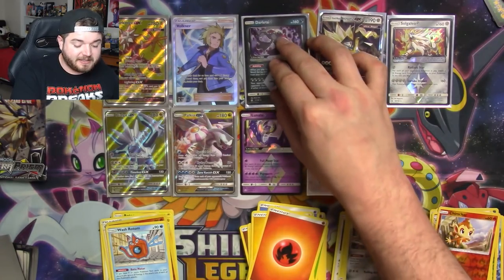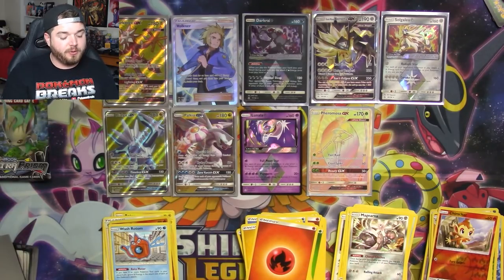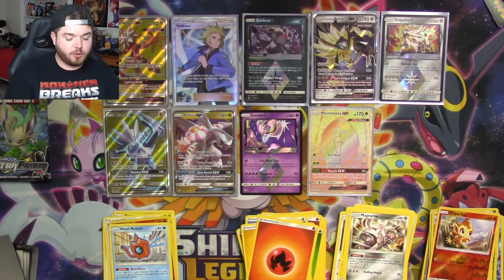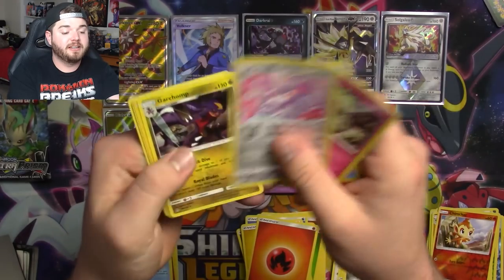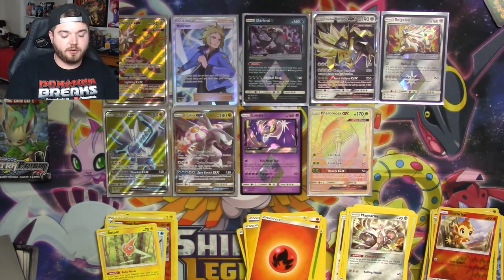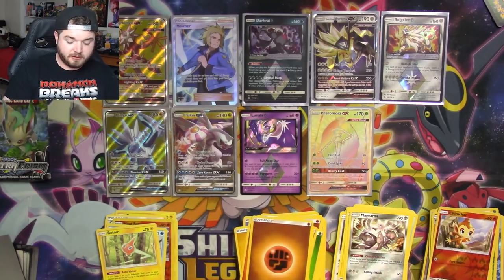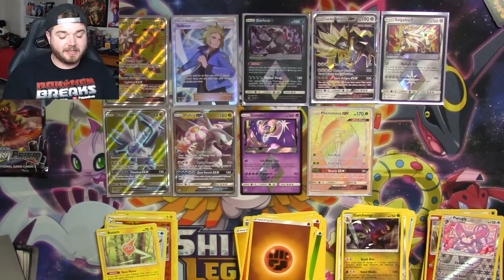This box is fighting to win right now. The pull rates are there — it's just the quality of the pulls themselves are not what we're looking for. But there's another Rotom, so everything is okay. Rotom saves all, or something like that.